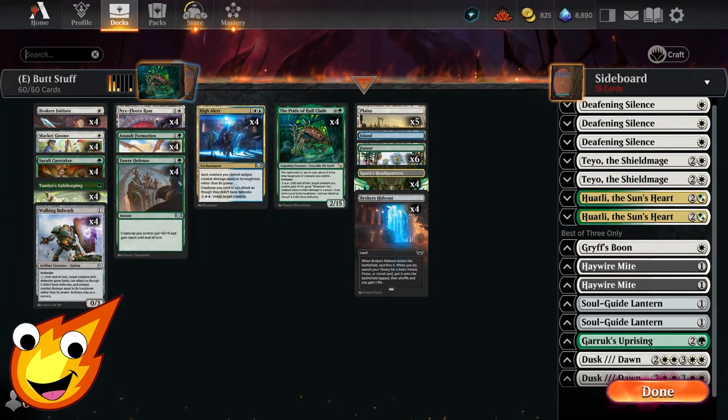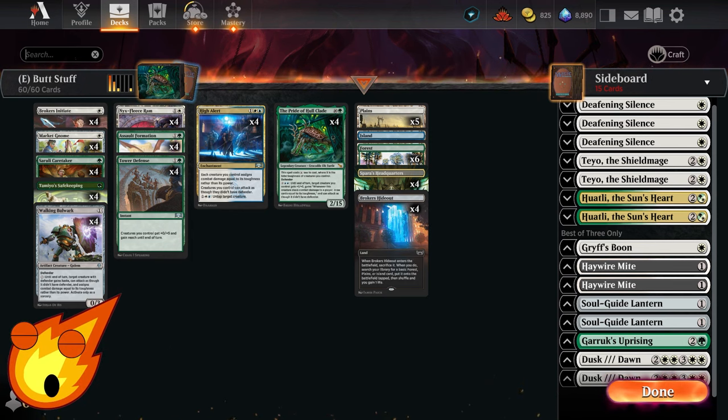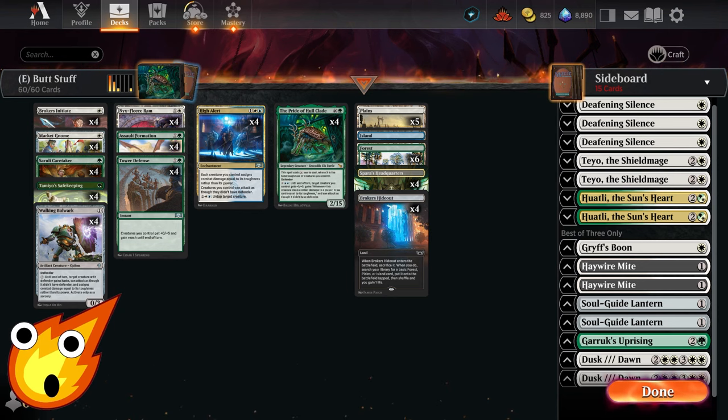Tell me in the comments below — would you play this deck in any way, shape, or form? My overall thoughts: I do like what the deck is trying to do, but it got a little clunky in certain areas, and that last game I misclicked — I feel like that could have been a win. I'm still happy with the deck overall and satisfied with how well it does. Unfortunately, we didn't get a chance to do much with the Pride of the Hullclade. The main downside is it's a little clunky as a three-color budget deck.